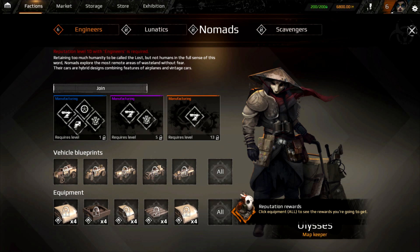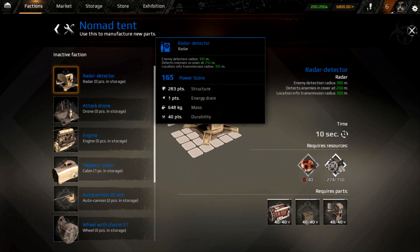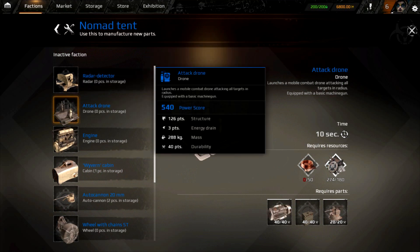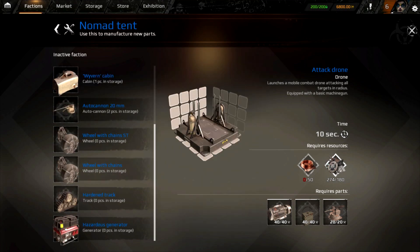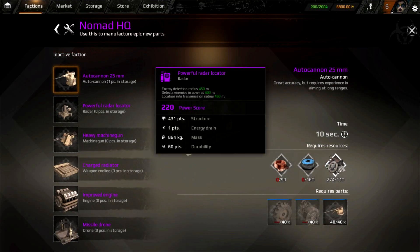Reputation level 10 required — retaining too much humanity to be called the lost, but not fully human either. Nomads explore the most remote areas of the wasteland without fear. Their cars are hybrid designs combining features of airplanes and vintage cars — so these guys have a style all their own. One weapon is an attack drone that launches a mobile combat drone attacking all targets in a radius, equipped with a basic machine gun.